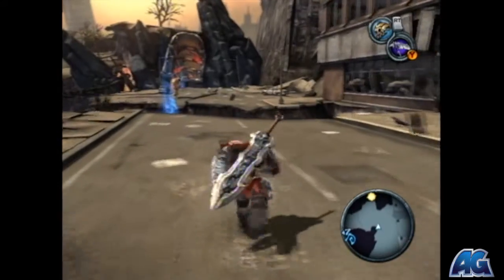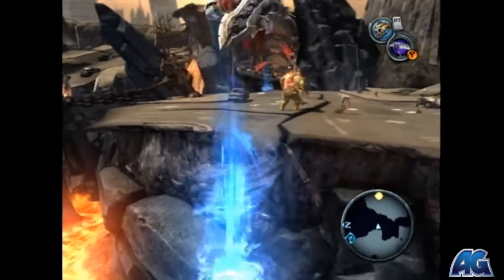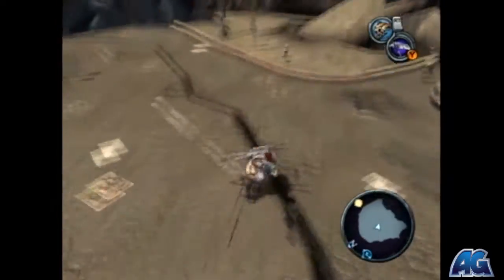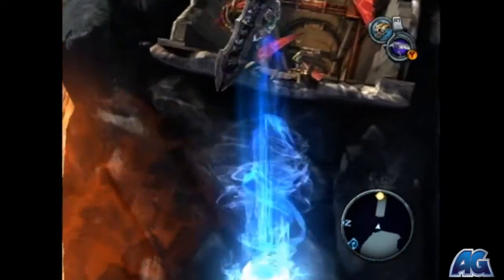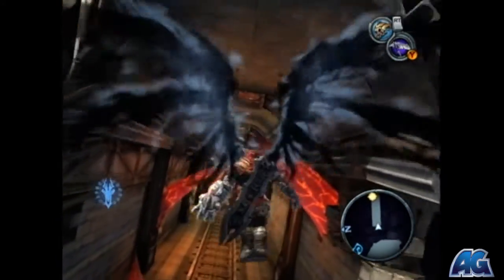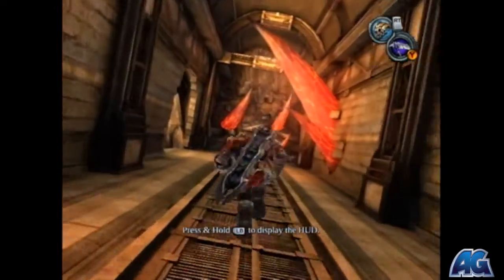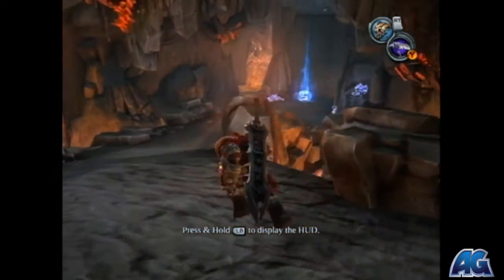So you see these blue things kind of just hovering — what they do is when you use your flight ability they kind of boost you up. I just avoid these guys because they're pretty much useless. To use your flight ability you have to tap A to jump once, and then tap and hold A to jump a second time and use the flight ability.